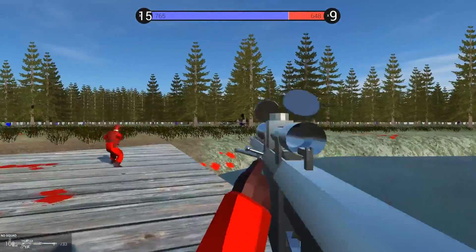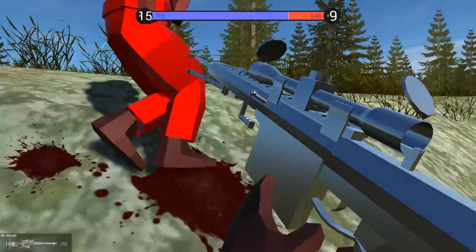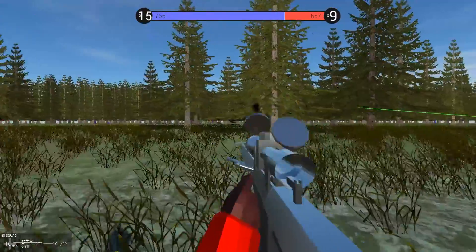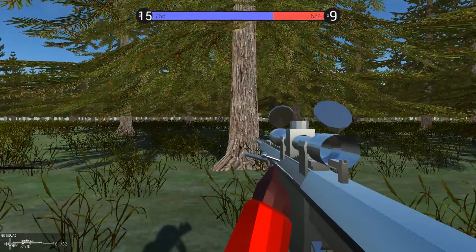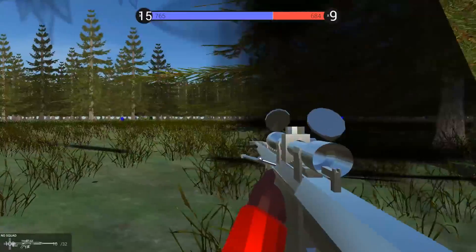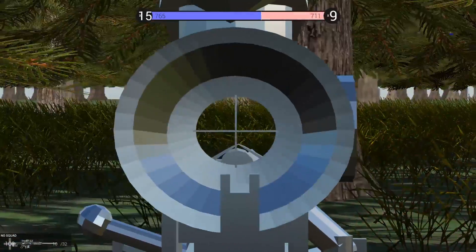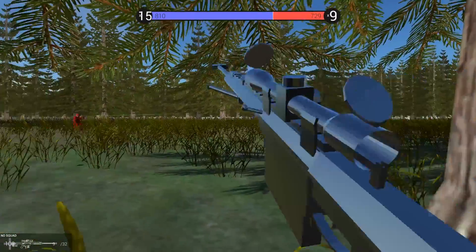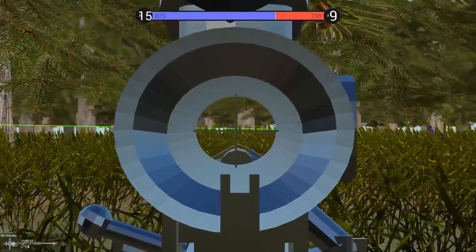I see a guy over there but I can't fire at him — something is in the way, like an invisible wall or something. I don't have any grenades or anything like that. I'm gonna go nice, up close, and personal. There's an invisible wall here. Now I can fire at this guy, right? And right as I get to him, he already goes down. Who stole my kill? Cannot believe this.